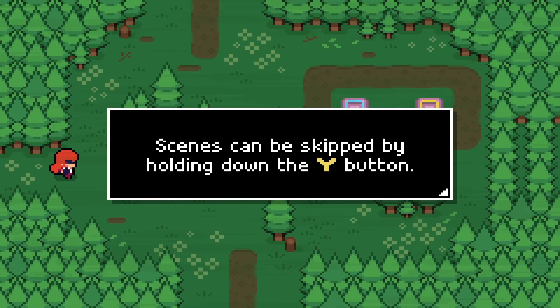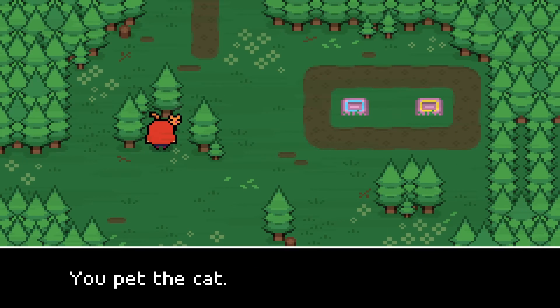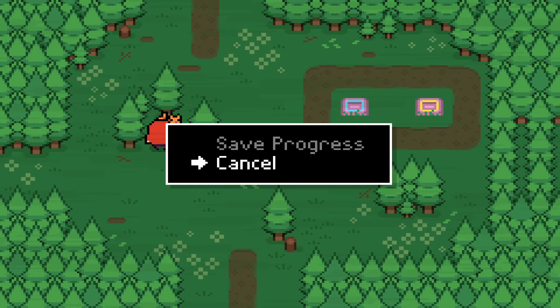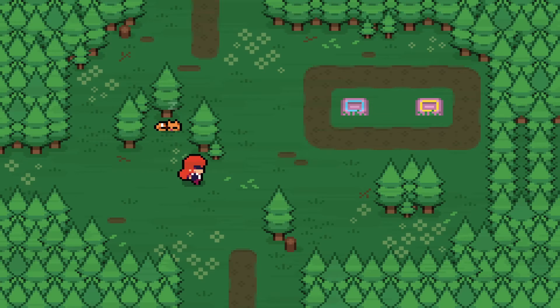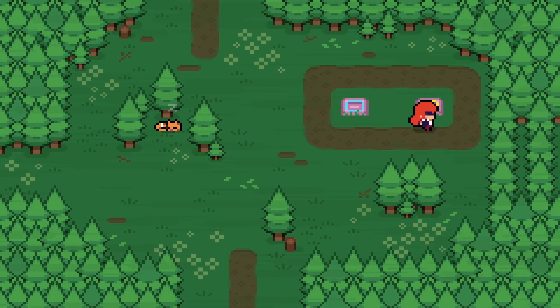Scenes can be skipped by holding down the white button. Yo, cat! You pet the cat — it purring relaxes you, your HP is restored. Oh, the cat is a heal! It made a little meow sound. There should be a lantern here — okay, so I need to get the lanterns. So B was run, right? Yeah, I would probably change that.